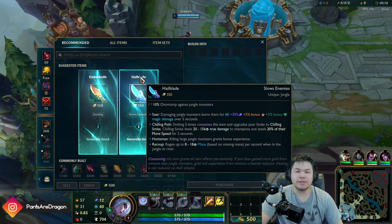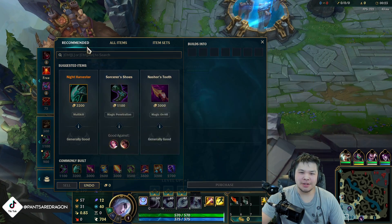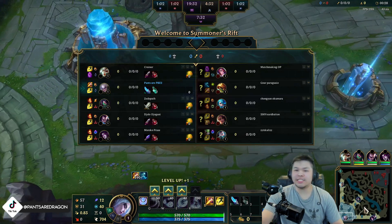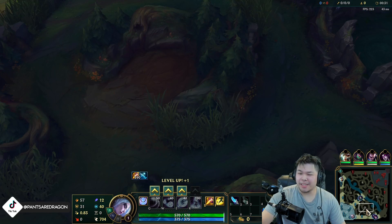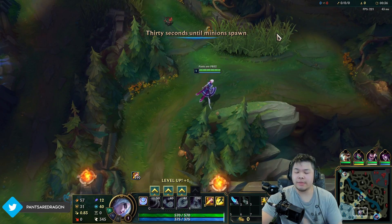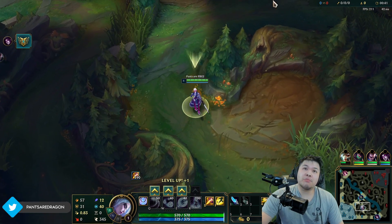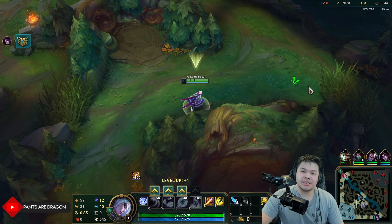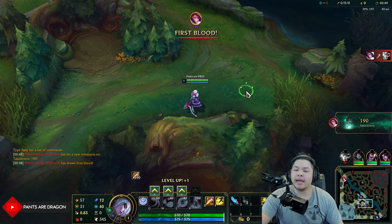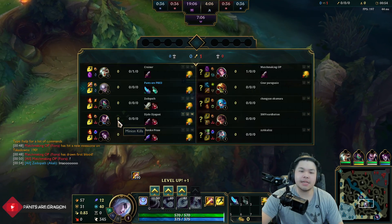What is up guys, today we've tried Zed jungle but that actually got changed on the PBE - he sucks now. They made his passive only work on champions and it doesn't do 500 damage to jungle monsters. Mordekaiser got a little thing where his passive works on any jungle camp. Darius is now 400 and Morgana is now 250-300.